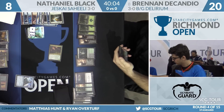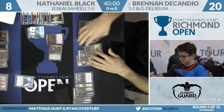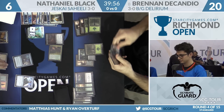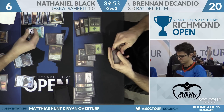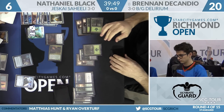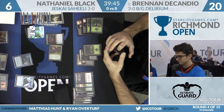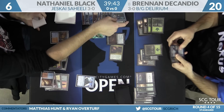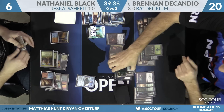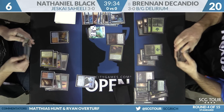Another Winding Constrictor drawn from DeCandio. Brennan uses Grasp to take down the Guardian and hits Nathaniel down to six. Brennan then plays Mind Rack Demon; in response there will be a Glimmer. Leaving up three mana, Brennan has Fatal Push, Ruinous Path, Noose Constrictor, and Winding Constrictor. Brennan is cold — Fatal Push doesn't answer the combo.